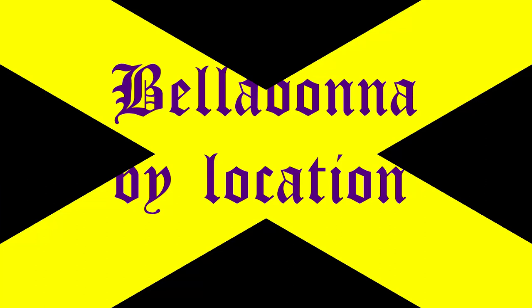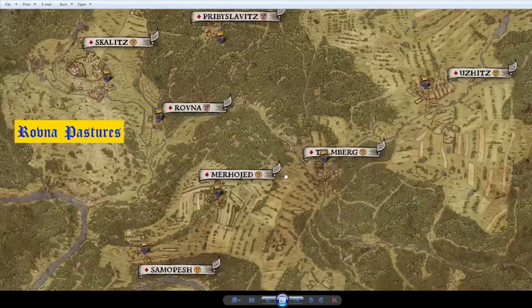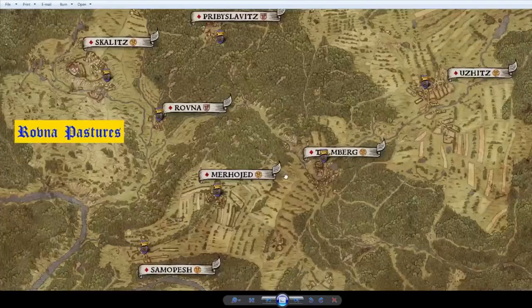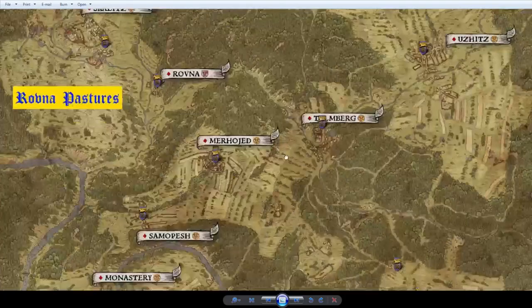Before we start working on locations, it's important to note that I've added three locations onto the map that are my own named locations because they don't have a marker, but they're very good locations for finding herbs. One is Rovna Pastures, which is west of Rovna and sort of south of Skalitz. Another is Flower Fields, in between the Rattay Mill and Ledetchko. And finally, there's Rattay Farmlands to the southwest of Neuhof and northeast of the Rattay Inn.